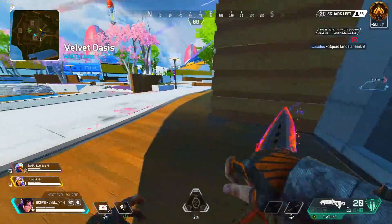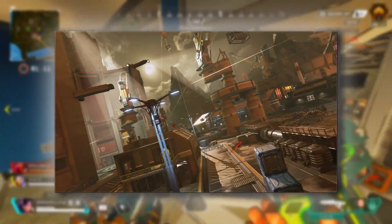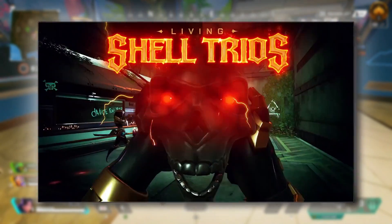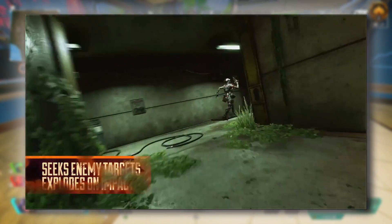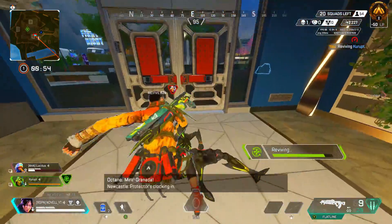Let's start with the good stuff and the bad stuff coming in the Harbinger collection event next Tuesday. The good news is we have a brand new map, World's Edge After Dark, and a brand new LTM called Shell Trios. Basically you throw a grenade skull — a form of Revenant — and it will heat-seek your opponents. You can actually shoot it out of the air to try to survive. We're not 100% sure how this will work yet, but it will be a fun and unique LTM.